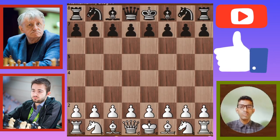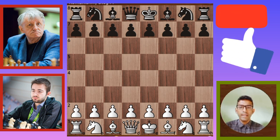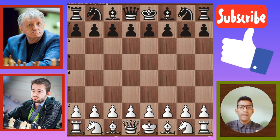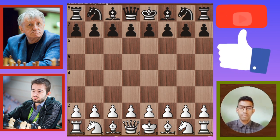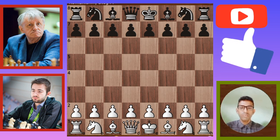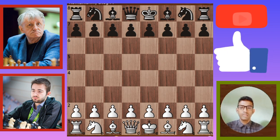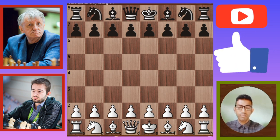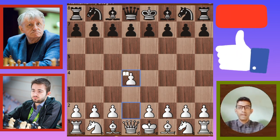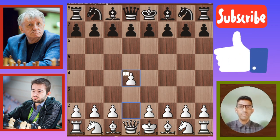Now start the first move of white. I am going to explain part by part and separately analyze this particular chess game. First, I am going to explain the first five moves, which are called book moves. The first move is D4. This is the Nimzo-Indian Defense, Bishop Attack.